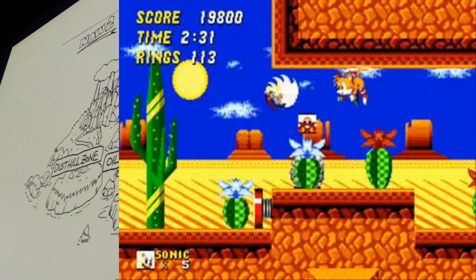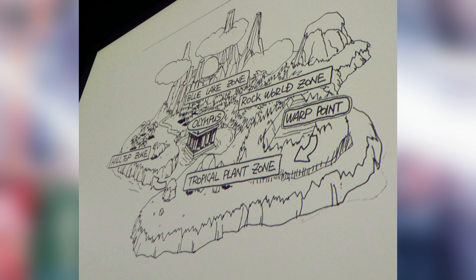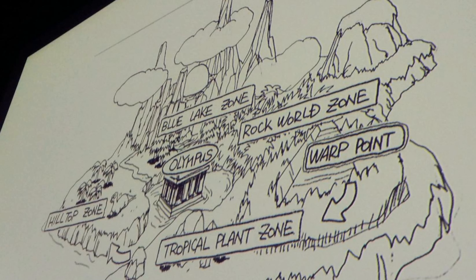Zone-ception, right? Looking at the image showing the Sonic 2 zones, you can see Hilltop is still in Sonic 2 but there are a bunch of other zones that didn't make it. Some people are saying this new Mania zone is Olympus Zone recreated because of the whole museum and monument aesthetic. But in my opinion I think the name Blue Lake Zone fits the aesthetic of the zone image we saw — something about Blue Lake just works for me.